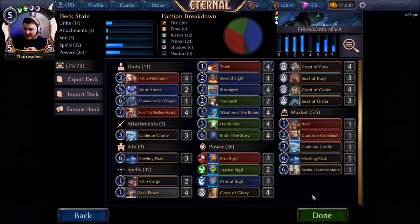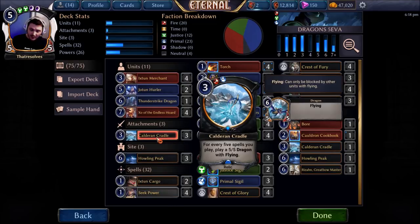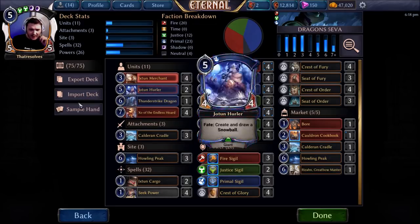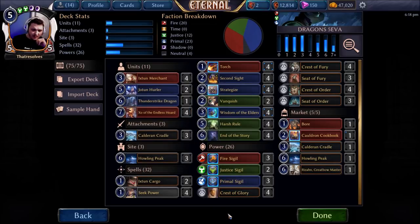I was a little short on time tonight — only really had about 45 minutes. I might make another video with this deck in the next couple of days because I think there's something we can play with and make a little bit better. Probably moving from power to like 28-29 rather than having all these Cargoes — they are good because they play well with Calderon Cradle, but I think we want the natural amount to be higher. Other than that, it's kind of cool. I do like these low unit count build-around-a-thing decks.